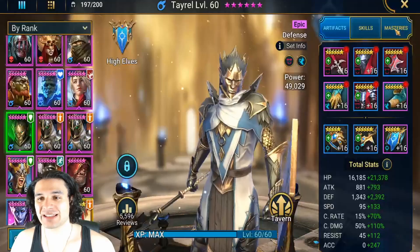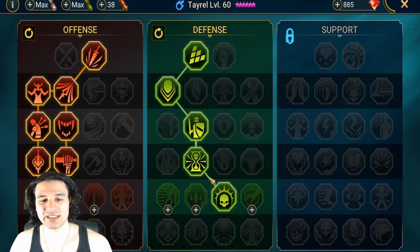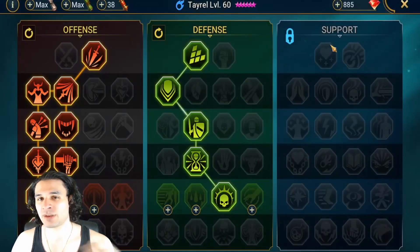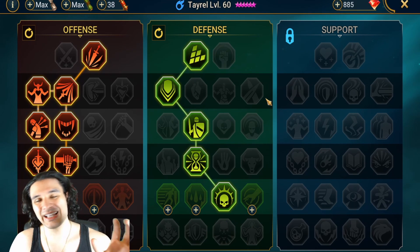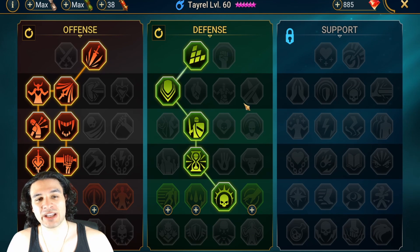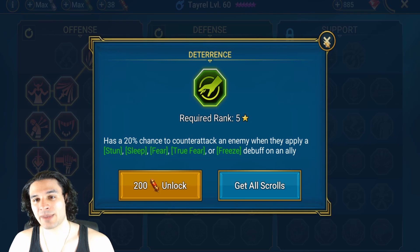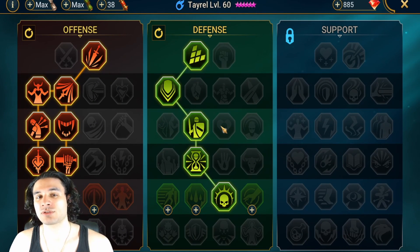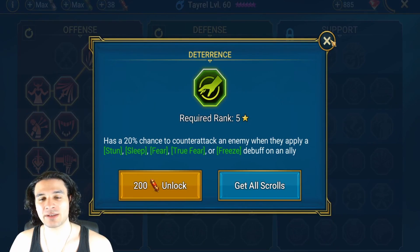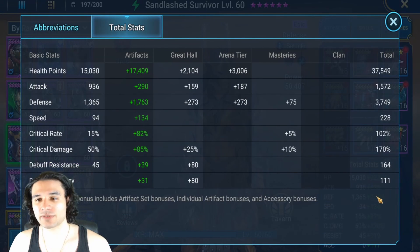Masteries for everyone use the basic offense with War Master tree and the defense tree. If you did have Deterrence on a champion, the numbers would be much higher since they'd have a chance to proc War Master and counter attack on every stun. That's another reason I use Doom Priest instead of someone like Grizzle Jarl — yes, I'd get a defense up buff, but no one would counter attack since block debuff prevents champions from receiving the stun, so they won't counter attack and won't proc the mastery. Sandlash Survivor is also at 228 speed.